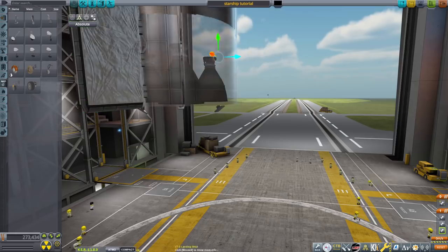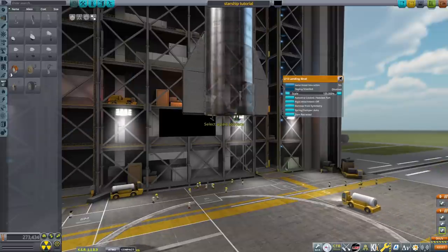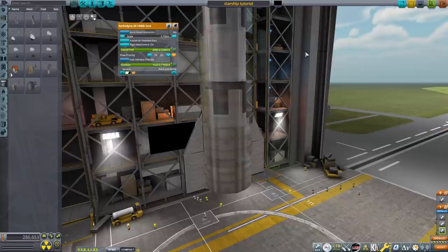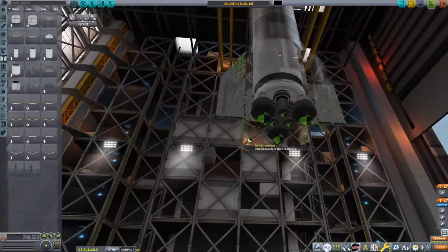Landing legs time — put some landing legs on, you probably want those. You can do something more complicated with pistons and stuff, but these basic ones work fine. And that is basically Starship completed.